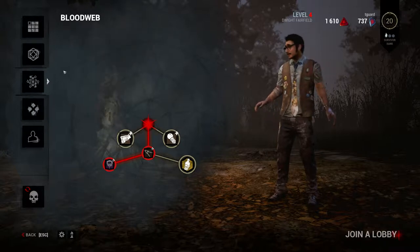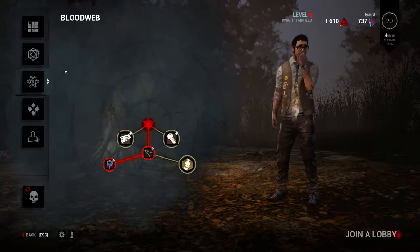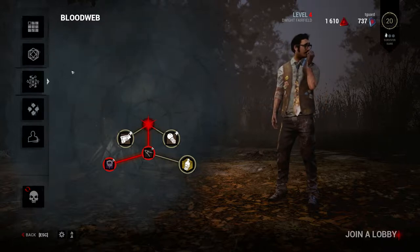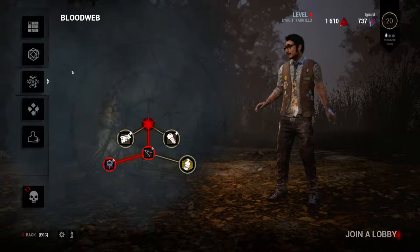In the game there are crates that you can find. These crates will have one of four things in it: either a medical kit, a flashlight, a repair kit, or a map. The medical kit can heal yourself or heal your fellow survivors. The repair kit prepares the generator faster. The flashlight temporarily blinds the killer if you shine it into his face — it doesn't blind him for very long, maybe a couple seconds. And the map, when you right-click it if you have it in your possession, reveals where the generators are and other things.